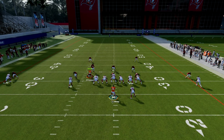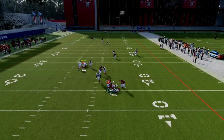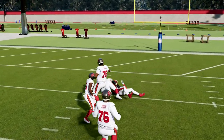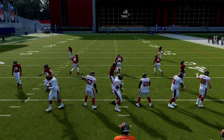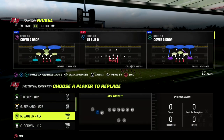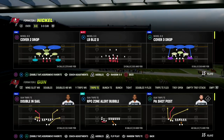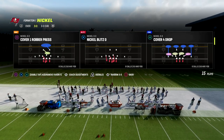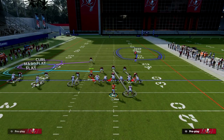What you'll see is that this post route, when you motion it over, becomes one of the best ways to beat man-to-man. Let me put a better route-running receiver there - I'm going to put Godwin in that spot because he has better route running. In MUT right now you're going to have players with pretty decent route running, but in Regs, route running is kind of a premium. Just keep that in mind.